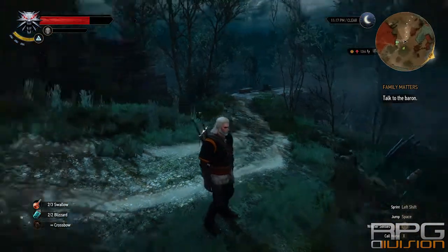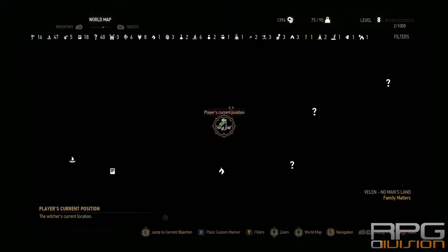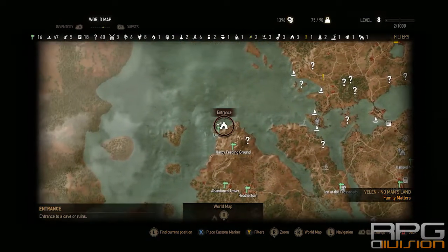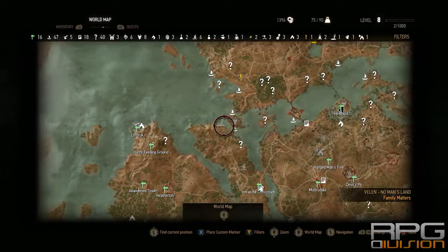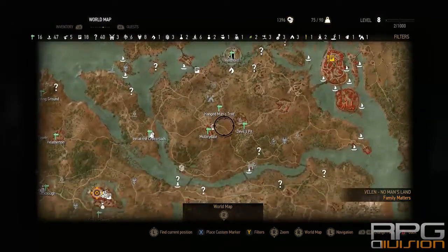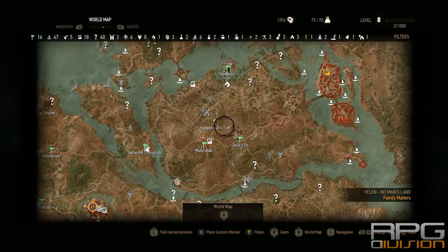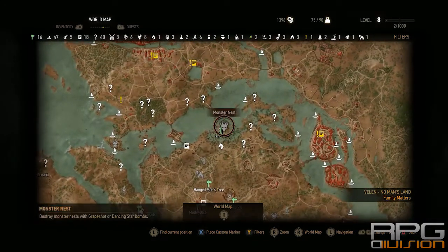Second part of the Griffin Hunt quest you can finish in this area - Hindhold. Now in reference to Lorn Rook where we were before, here it is, and here is the Hindhold. Just go to Hangman's Tree - this is the starting area, Mulbrydale or something. When you reach Velen, just go over here.